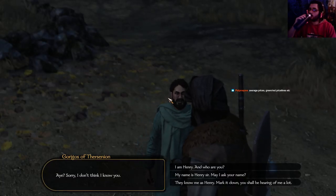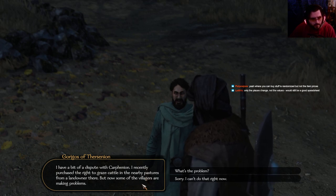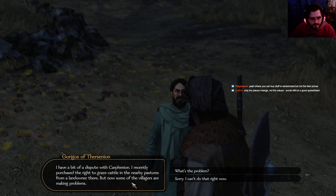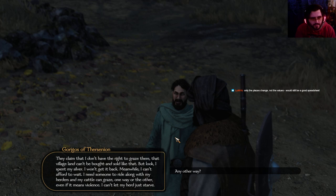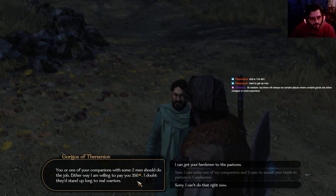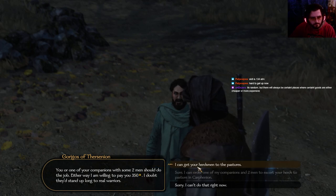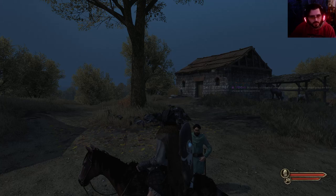Have a bit of a dispute with Carpenion. I recently purchased the right to graze cattle in the nearby pastures from a landowner there, but now some of the villagers are making problems. They claim that I don't have the right to graze there — that village land can't be bought and sold like that. But look, I spent my silver, I won't get it back. I need someone to ride along with my herders so my cattle can graze, one way or the other, even if it means violence. I can't let my herd just starve. One of my companions with two men should do the job — three hundred and fifty. Let's go.